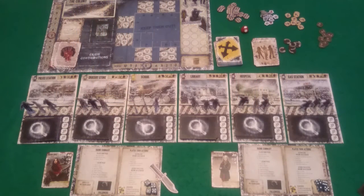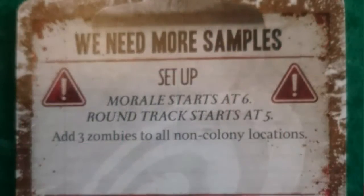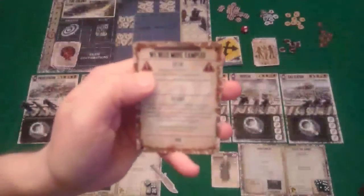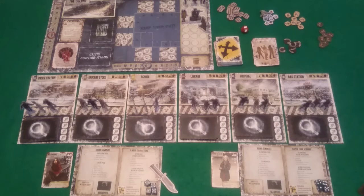Welcome to the table for a game of Dead of Winter, a crossroads game. I have the table set out for a two player game and we're playing the suggested objective from the rulebook: We Need More Samples. Morale is at 6, the round track at 5. Every time a zombie is killed, we roll a die — if the result is 4 or more, we add a zombie token to the objective. Accumulate 8 zombies and we win. We're using the hardcore side for co-op, and there are no secret objectives or potential betrayers in a two player game.